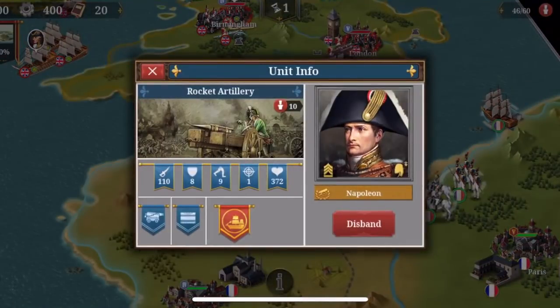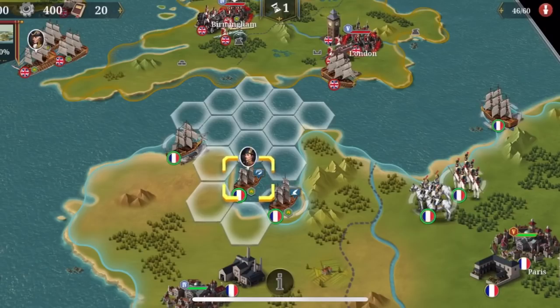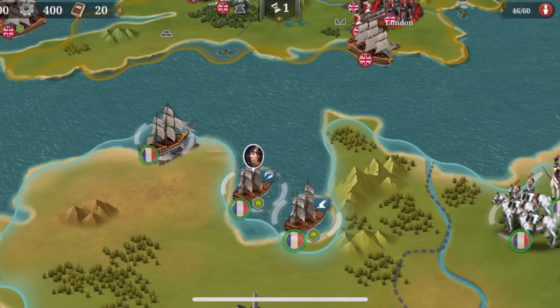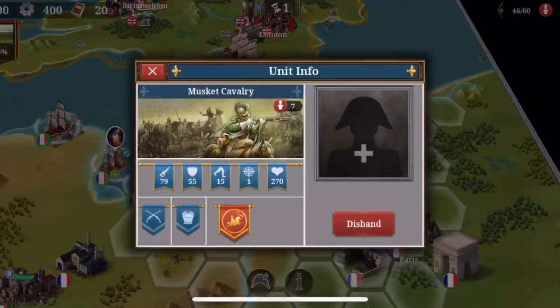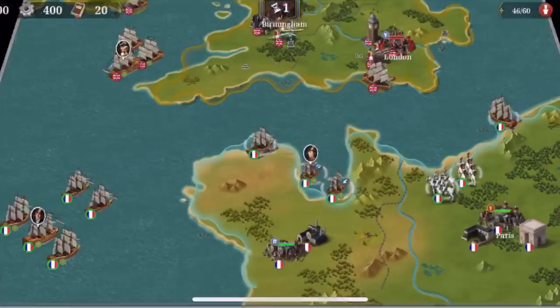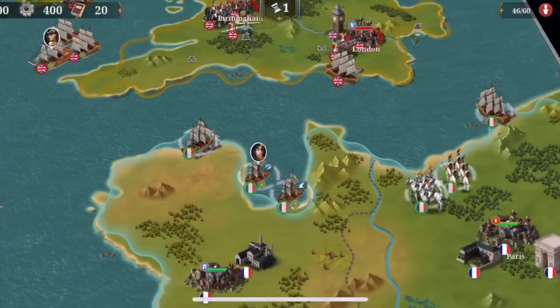First of all, you have to notice Napoleon is quite a beastly general. You have a siege artillery here which is already leveled, you've got a good cavalry here, and you've got an old guard — which I always said old guards are quite amazing.